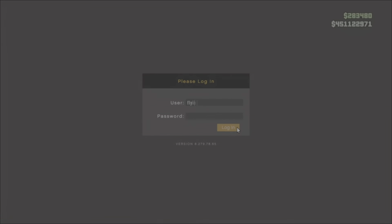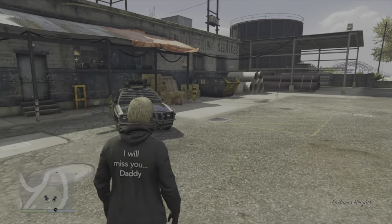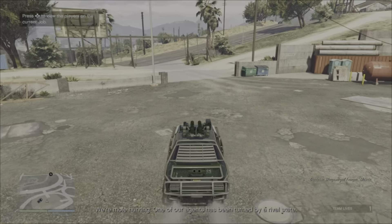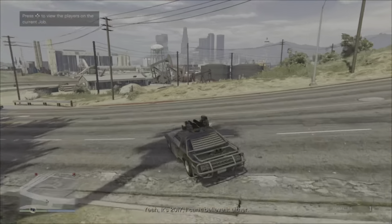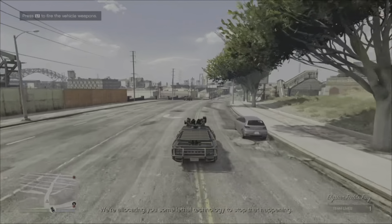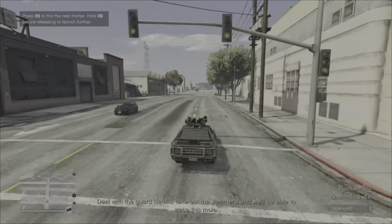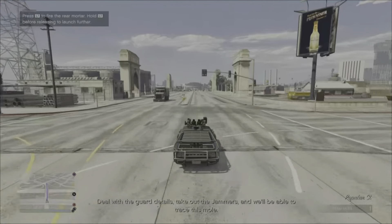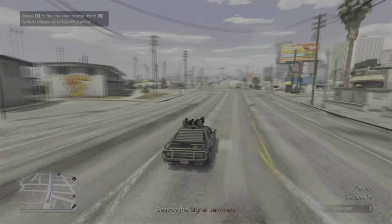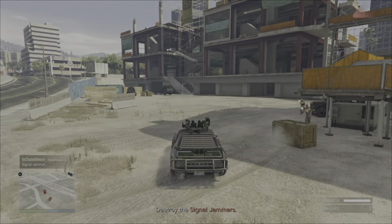Mission six is Mole Hunt and I've got Venom back helping me with these final three missions. The briefing explains someone is using their own facilities to down the network and cover their escape. This first part is simply driving to the location and destroying the signal jammers, which are in the back of these trucks, using the weaponized Tampa.